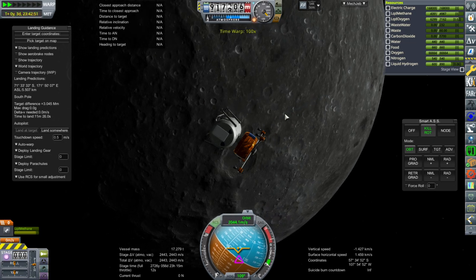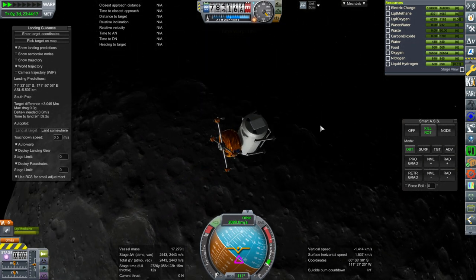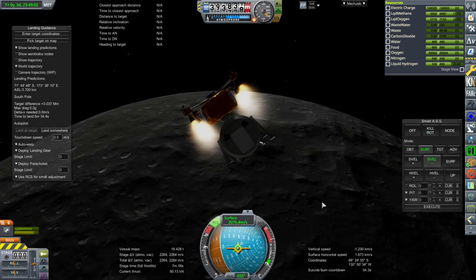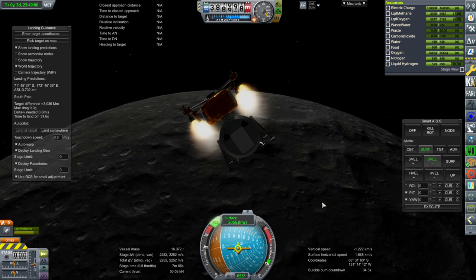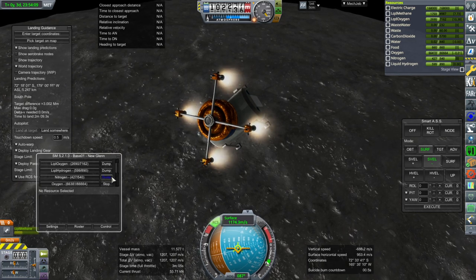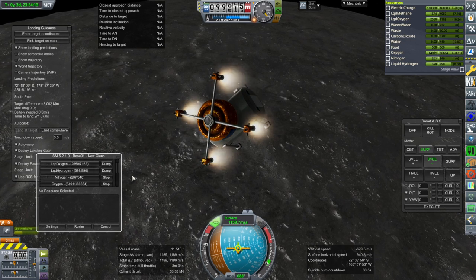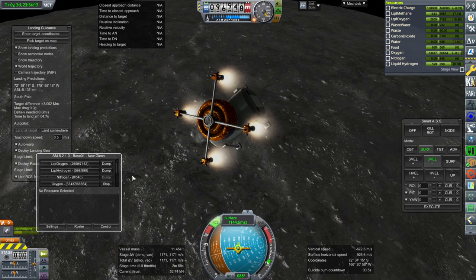As a result, I aimed for a direct landing, which I wouldn't say would be the most efficient, but it's certainly the most dramatic. The orange is trying to land this base module on the moon directly, but the margins are super tight. I ultimately decide that we would need to dump the supplies in the base module — the food, water, and oxygen — in order to try and make the landing, so there it all goes.